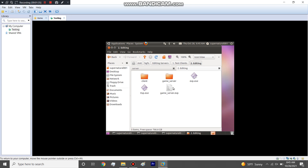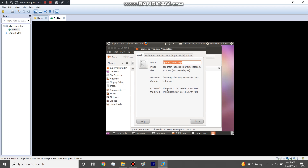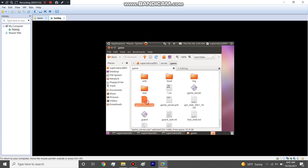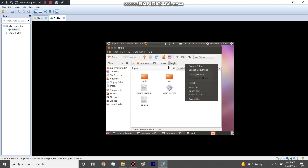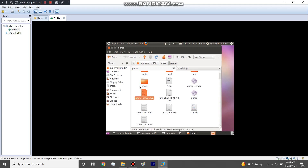Once I get into my VM I'll go to my shared folder pathway. I'm going to copy it over, and I make sure that I don't have any PID files — if I do, I delete them. I also delete the old EVP because sometimes when you copy and overwrite it, it messes up and doesn't recognize the new one. So I just completely delete it first.